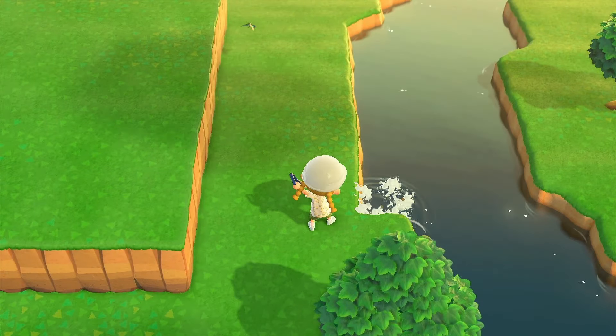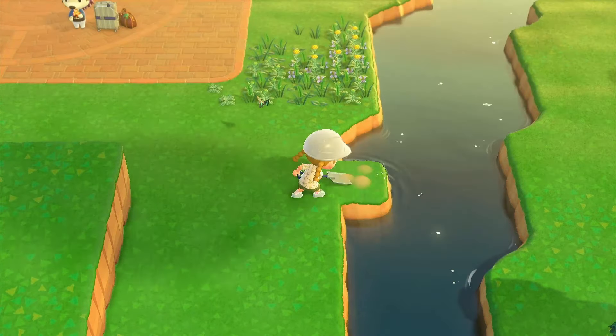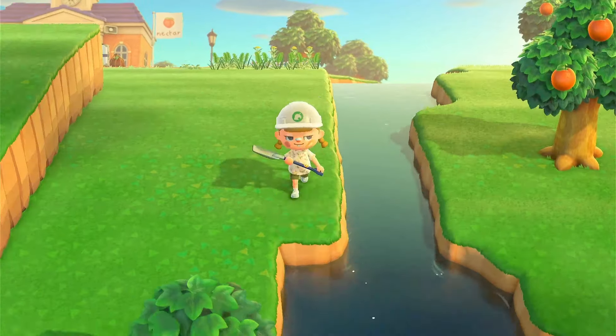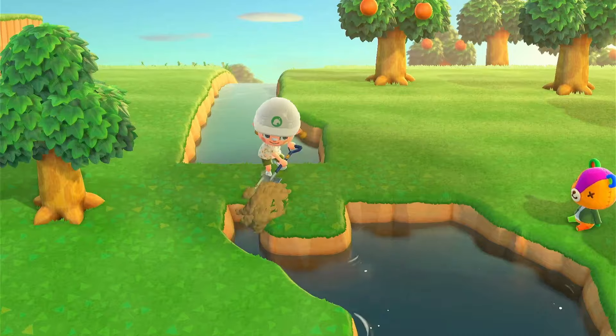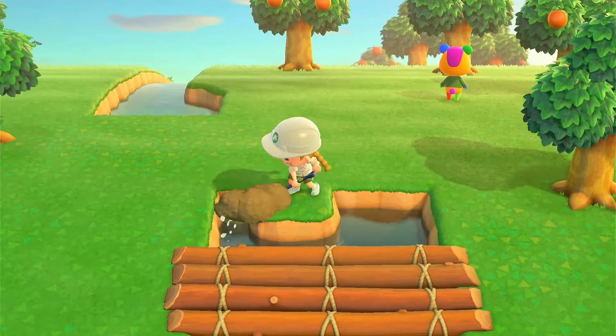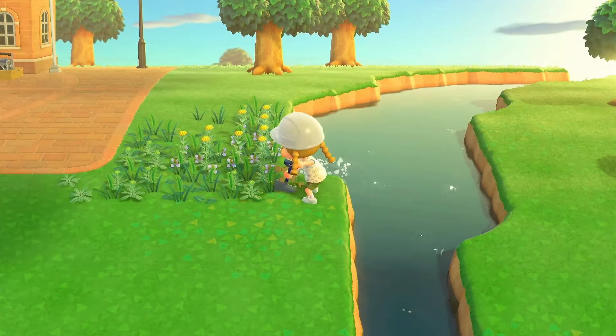I also need to remove this river because it's kind of in the way, so waterscaping it is — my favorite thing in the world. This straight edge is fine to do, but usually terraforming is such a hassle. I don't know why it's so hard to get the right angles and stuff, but let's just do this.